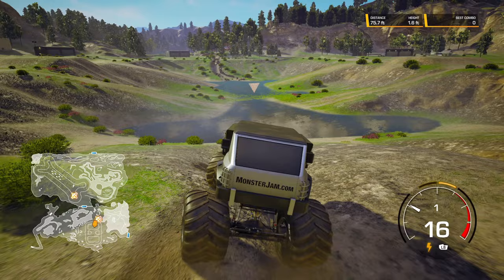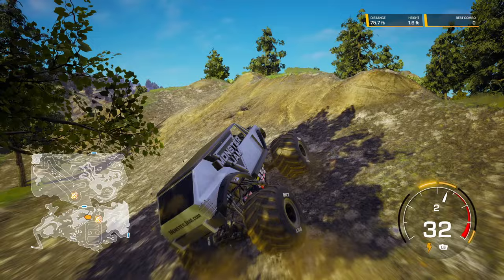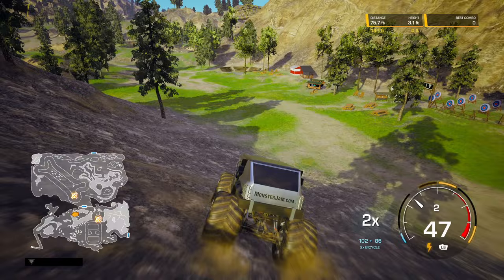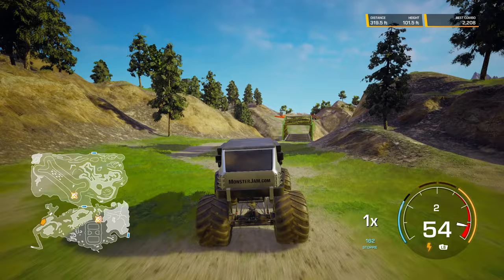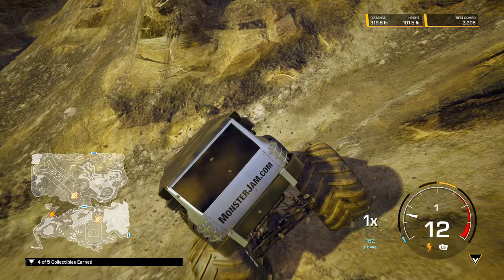So we already have this one collectible here in the lake. The second collectible is right up the hill — you crawl over there and it's right there. The third collectible you need a bit of a boost — it's right here, just hit it. The fourth collectible is up this way, and at the end of the road there's a bridge — underneath the bridge is collectible number four.